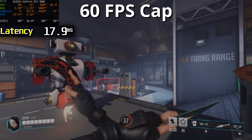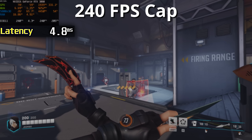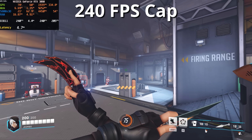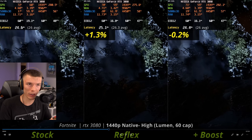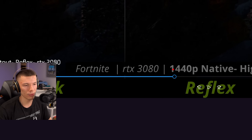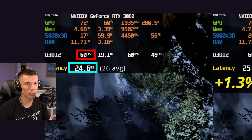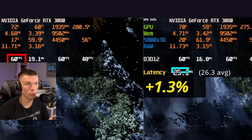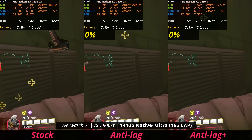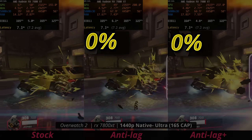At higher FPS, latency goes lower and you get a faster response time — that's what we talk about when we discuss faster performance. My initial approach to testing was to cap the frame rate to get consistent latency. But looking across the results with Reflex in the middle, latency was about the same — around 24 to 25 milliseconds — so the main issue with capping frame rate is that Reflex and Anti-Lag don't actually differ when capped.